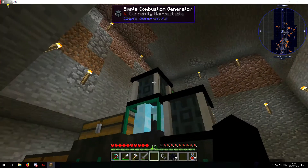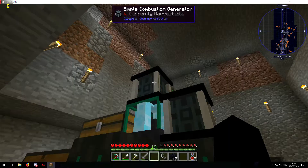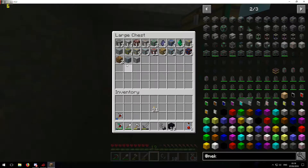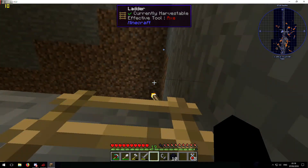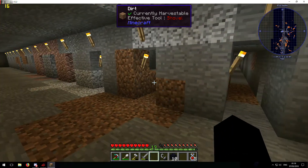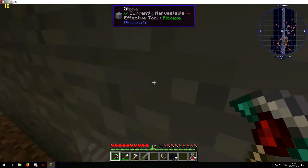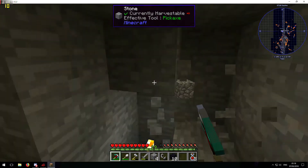The generator is out of power already. I'll have to get some more coal to give it more power — that's fine, I can do that easily. I'll do that later. For now I want to dig in here.